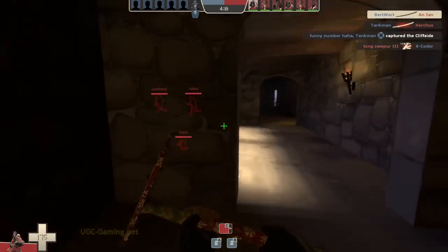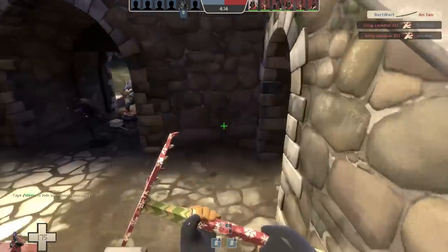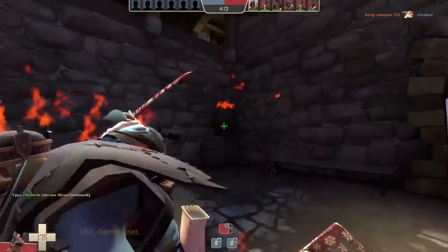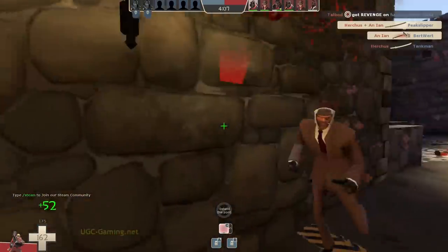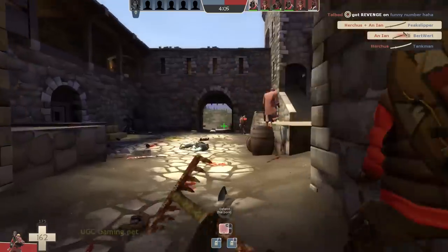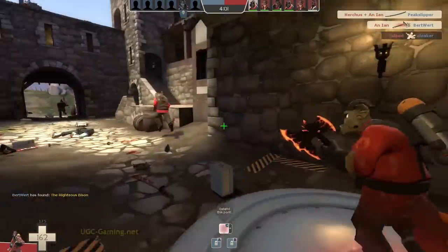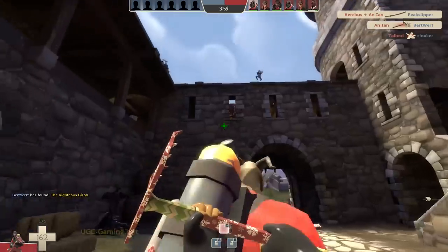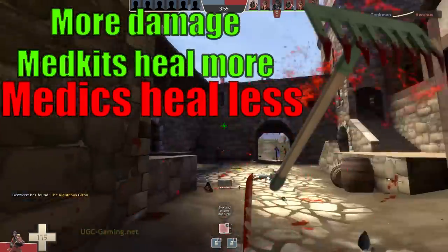The Backscratcher holds a special place in my heart since it was actually the first item drop I ever got in TF2 after making my own account. And for the longest time, it was actually my go-to melee for playing Pyro. Once I show you the stats, it won't be very hard for anyone to see why. The first major benefit this weapon has is that you get 25% bonus damage with your melee swings.